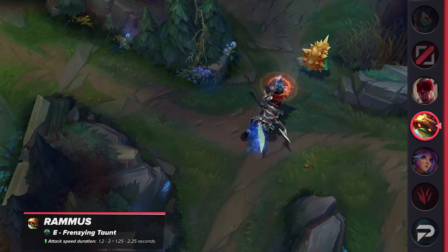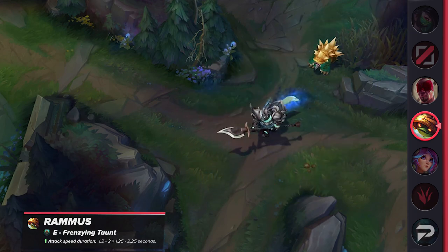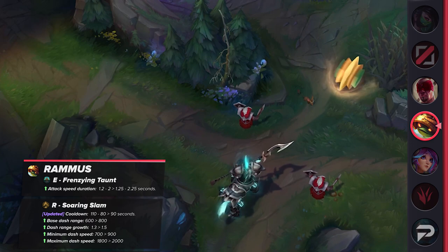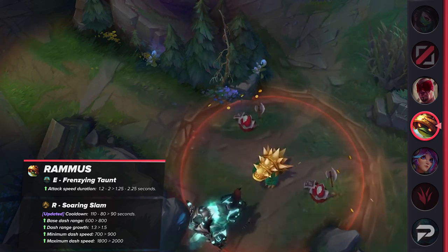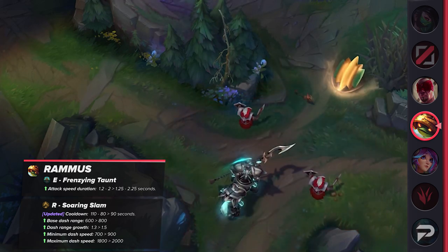Rammus is also up for some massive buffs to his E and his ultimate. His E's taunt duration will be increased, while his ultimate should be easier to hit. The ultimate will also have its cooldown adjusted — reduced significantly at rank 1, slightly reduced at rank 2, and increased slightly at max rank. This adjustment is definitely worth it in the late game, as you'll usually have enough ability haste for it to be available every single fight.